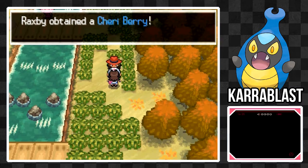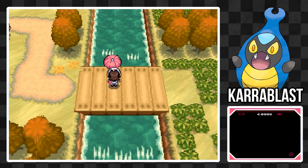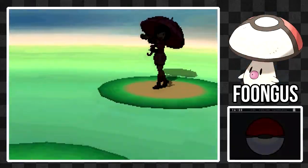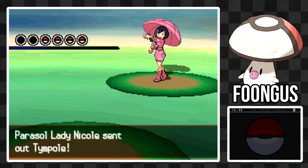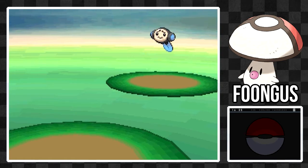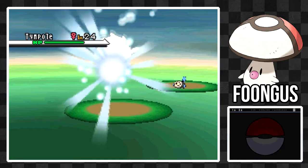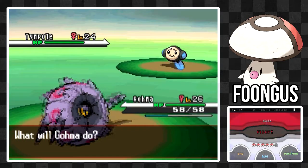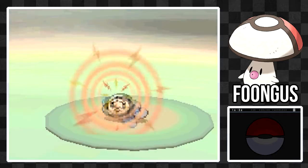If that's no issue for you, definitely check it out because it could be very good. The final one is quite an interesting one, actually — and that is Foongus. This is a Grass/Poison-type Pokemon. It has a good HP stat, but other than that it's pretty mediocre. It's not really a Pokemon I could recommend using; I just don't think it's good enough for that.